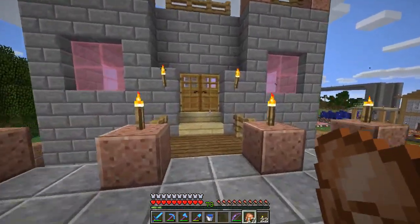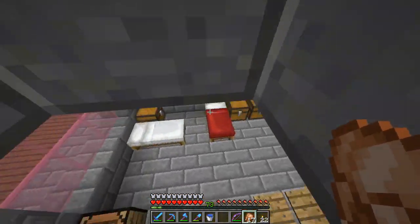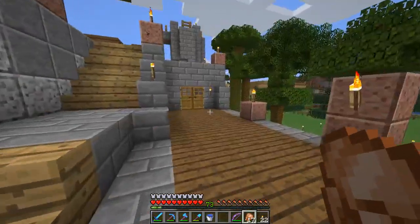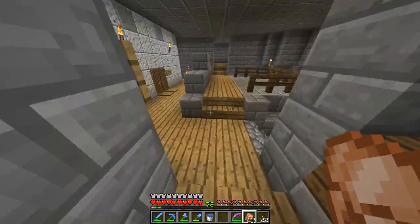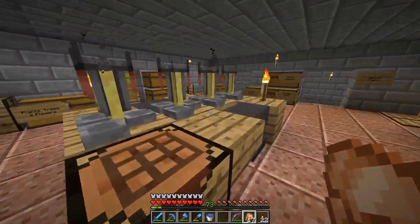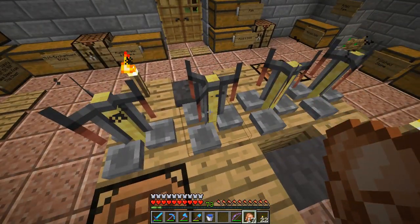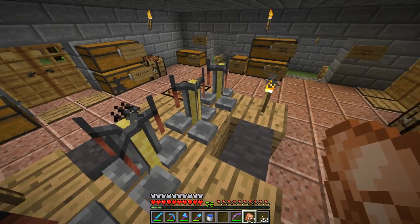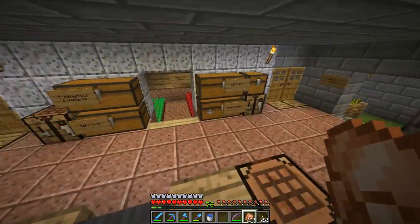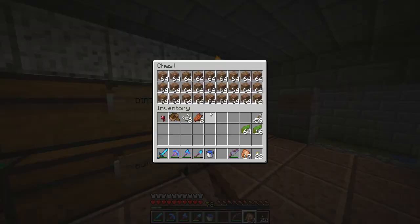Moving on, this area is my guard barracks — basically a bunch of beds and chests and crafting tables. More beds, more chests. Down here I have what I call my underforge, because it has all my chests and forges. I've got brewing stands down here too, two anvils, two crafting tables, and pretty much every corner has a crafting table.